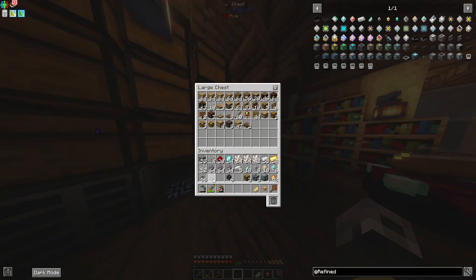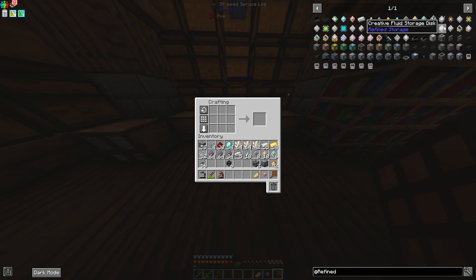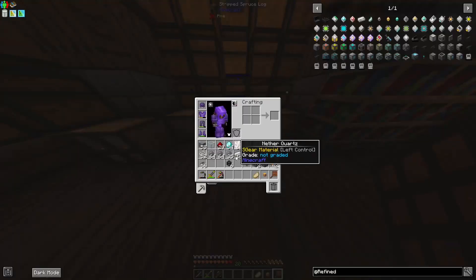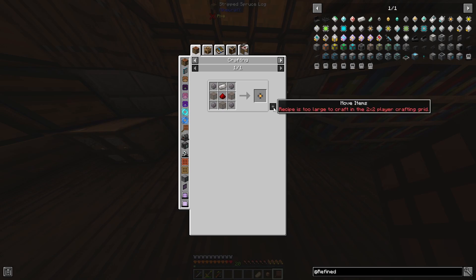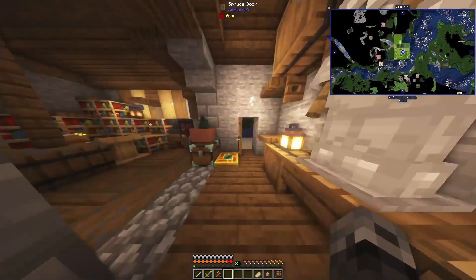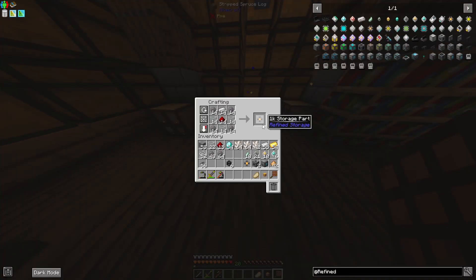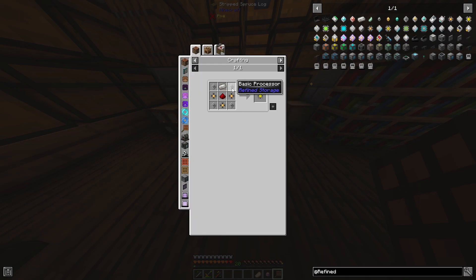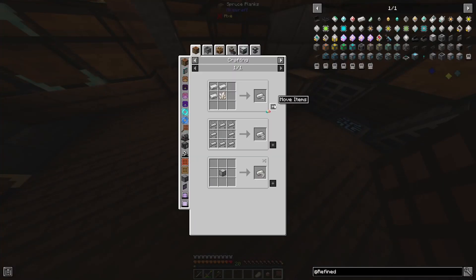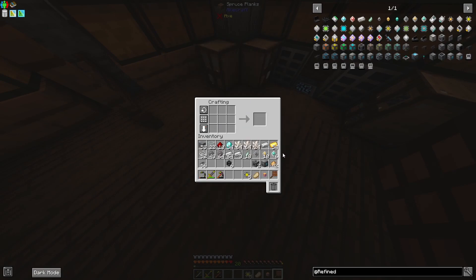The hardest part of this whole mod is actually creating the disc drives because they are very resource heavy. Looks like we can make a 1k right off the bat which is cool. What are we missing? Glass. Let me go gather some glass and I'll be back. Now we have a stack of glass - not a lot but it'll get us going. Now we need more quartz enriched iron - moving up to the 4k's now.